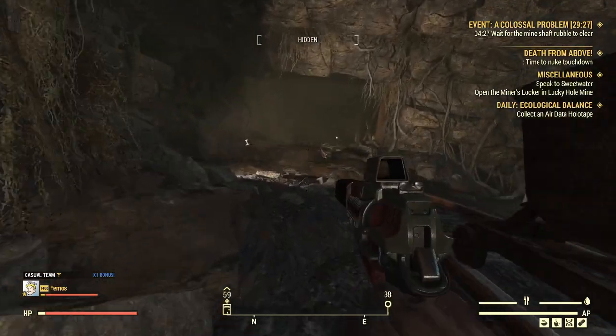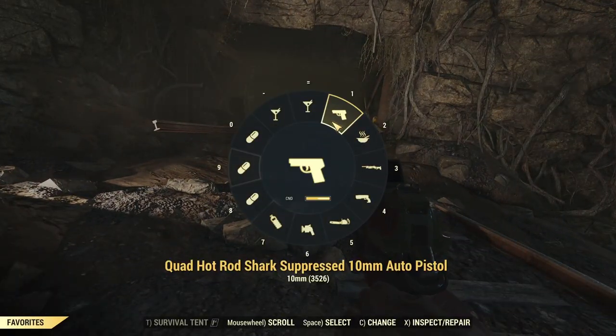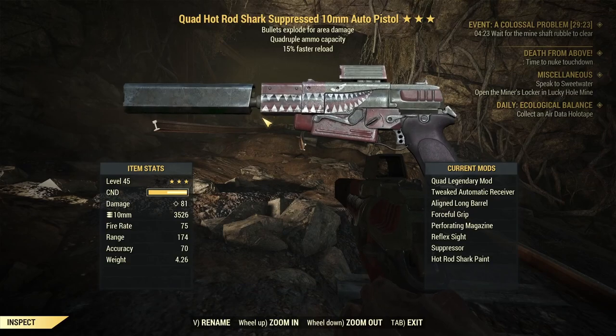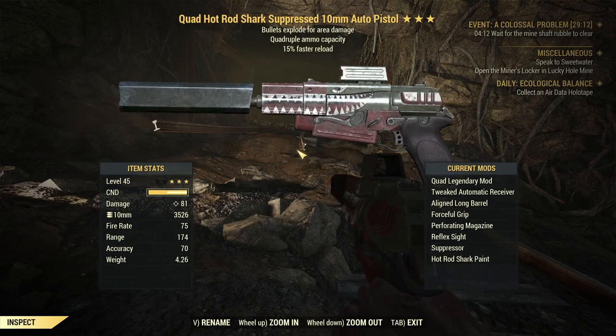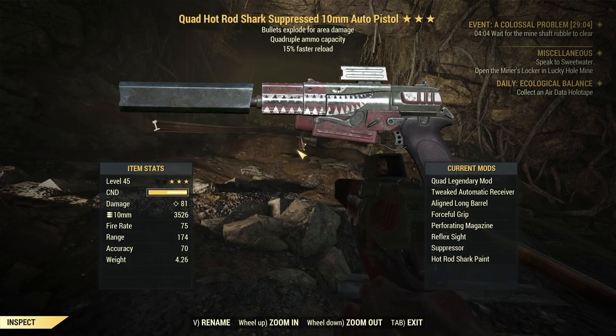So here I am in Earl's lovely home. And this is the weapon: a Quad 10mm auto pistol. I've set up all the mods for a VATS crit build. To be honest, there's one thing I love about this weapon — it's the durability. It has insane durability. I could go maybe 3 consecutive hours of fighting without repairing it.